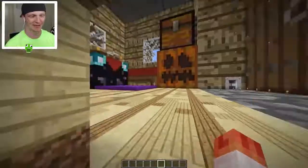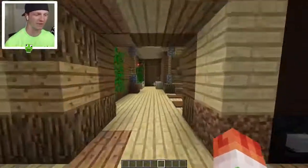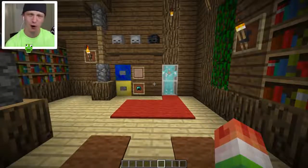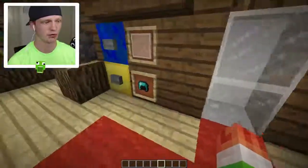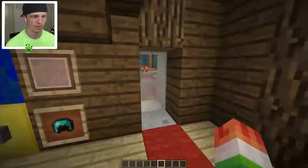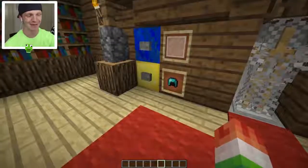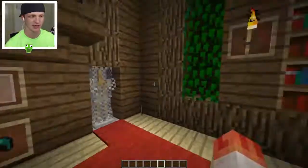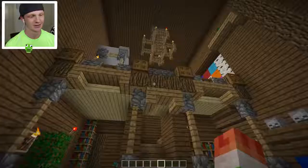So you walk in here and this is the crafting table room. All these other blocks are going to have different rooms to explore. This one has an armor cycling system - press this button and it cycles through different armor types. This button releases the glass so you can get the armor. This button over here closes the door - it opens really slow but closes really quick.